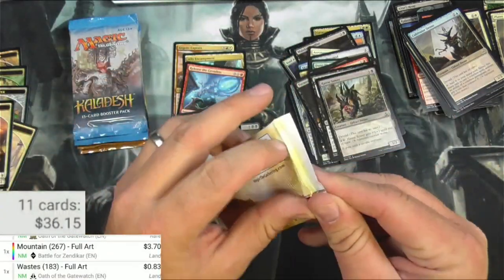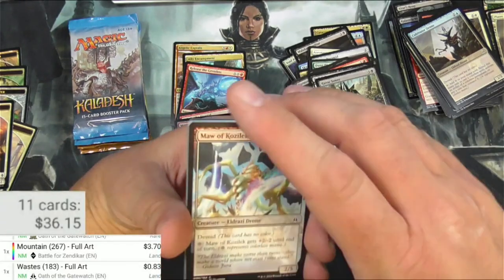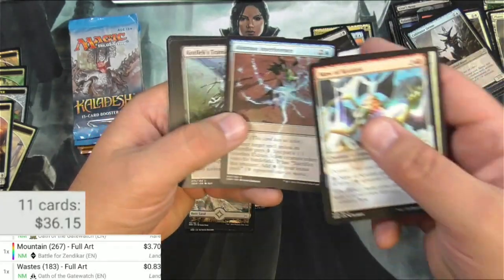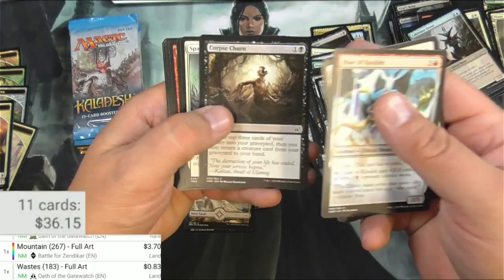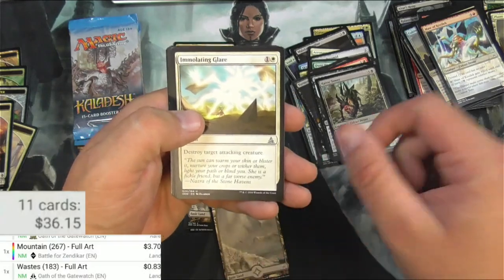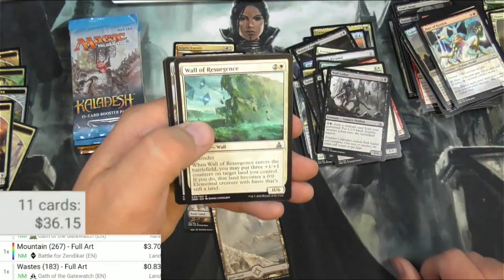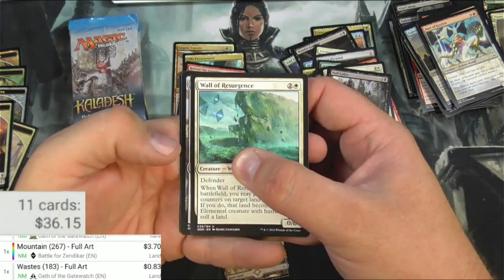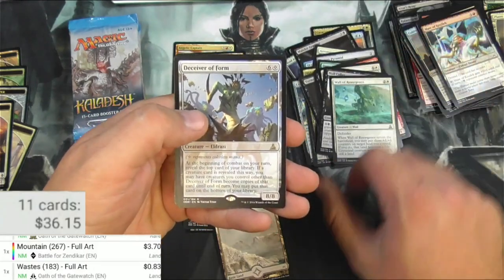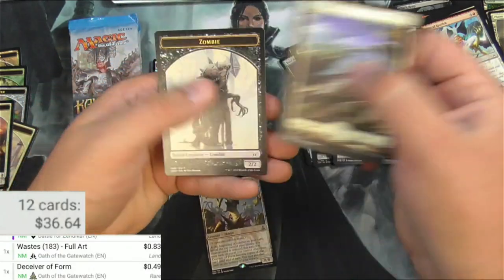What's the Gatewatch? Whenever the scanner has a little bit of glare, it sees a Floodestrand for some reason — that's exactly what that glare is. Abstruse Interference. Strike. Another Wastes. Immolating Glare. Null Caller. Wall of Resurgence. This frame looks pretty good — what is that? Deceiver of Form. Okay, this is an Eldrazi Frame. Deceiver of Form — it's $0.49. And a Plains.